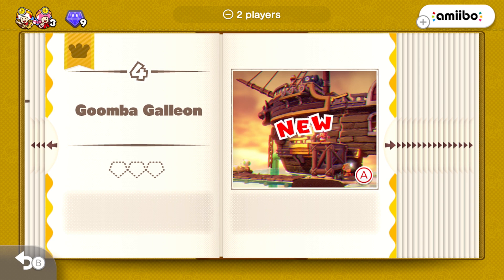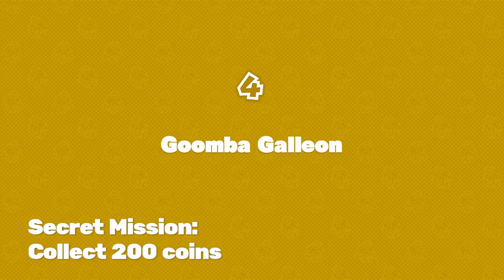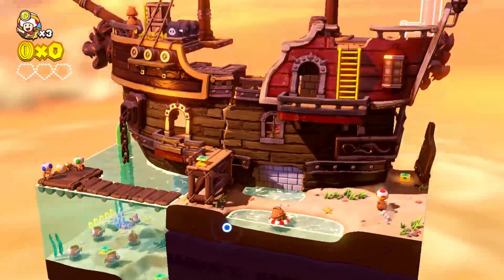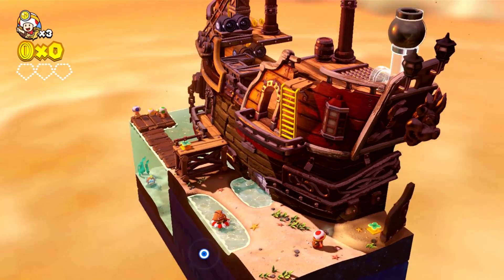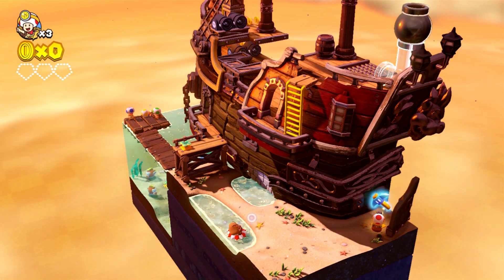That's how you pronounce that, right? Galleon? I think that's how you pronounce it. So we're going to get started here, and our secret mission of this stage is to collect 200 coins — which is, you know, pirates, treasure, and gold coins and all that nonsense.